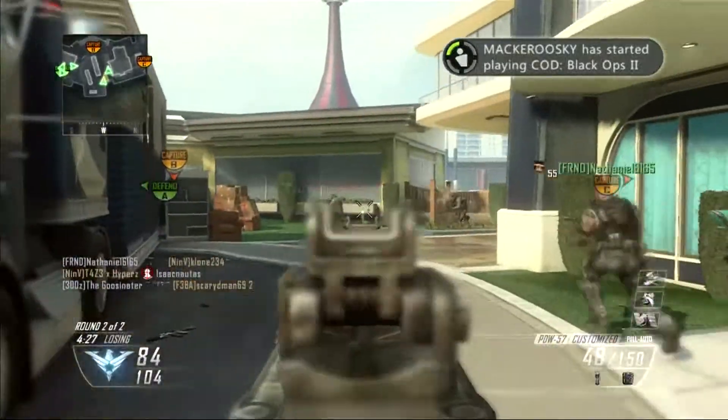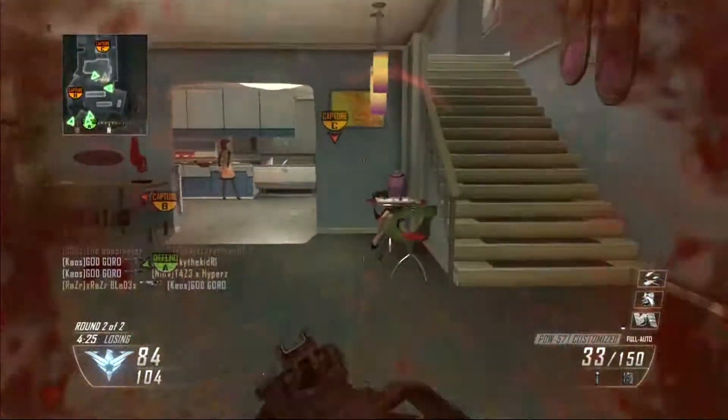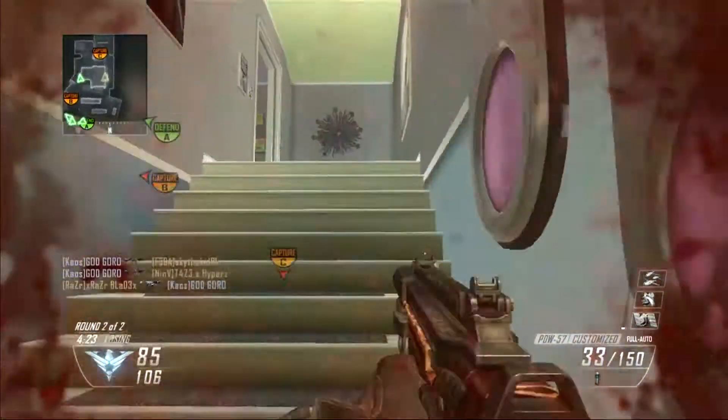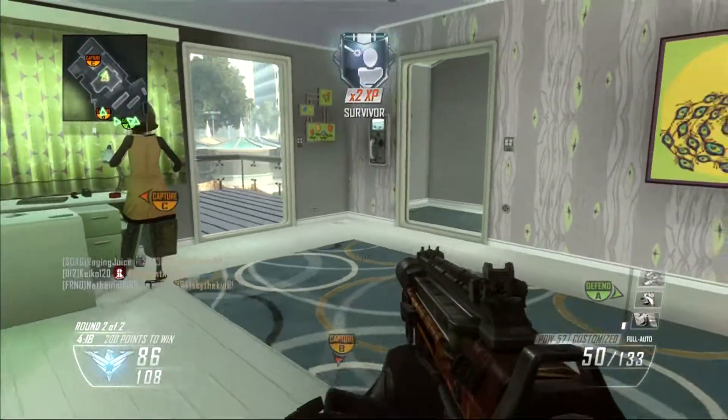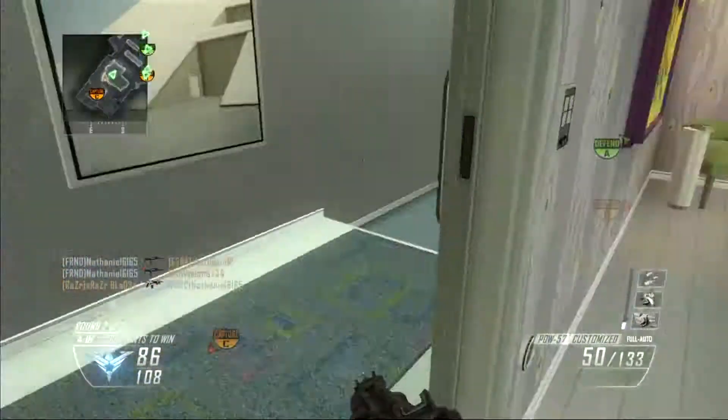If you're wondering what my class setup was, I was using the PDW with the silencer and quickdraw handle. My perks were Ghost, Scavenger, and Toughness, and then Tactical Mask. And of course I used a Concussion and a C4.